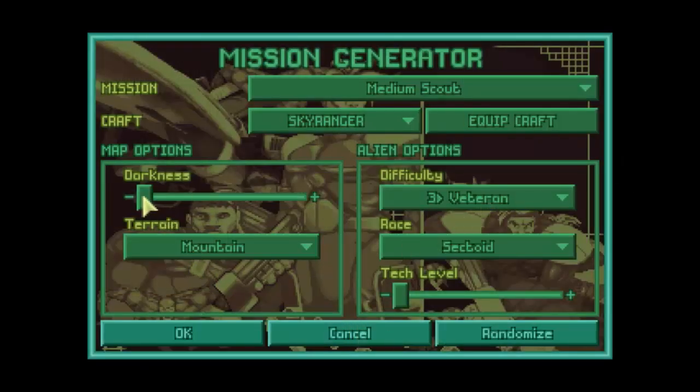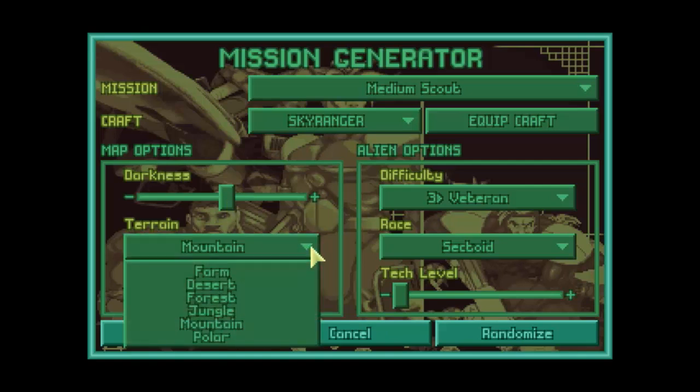The next options are darkness — how dark is it. This is nighttime, this is daytime, and you can go somewhere in between. The trick with this is visibility on the map really only degrades for human soldiers. Aliens never lose their ability to see. The aliens can always see 20 tiles day or night, and humans can see 20 tiles during the day, but at night they can see like up to six or eight tiles. So the aliens have quite an advantage in darkness. Let's put it halfway — it'll make it a bit more creepy.